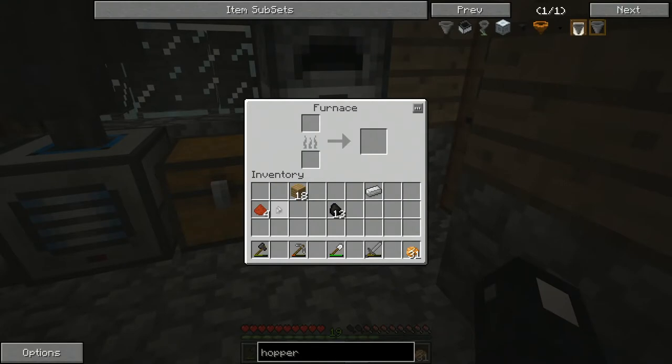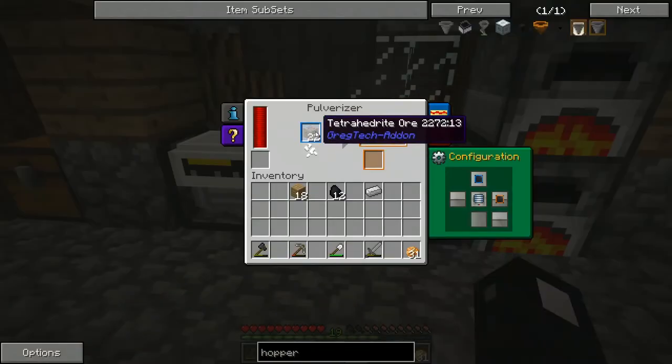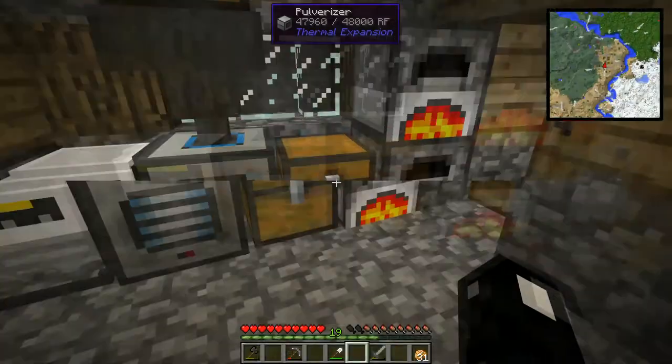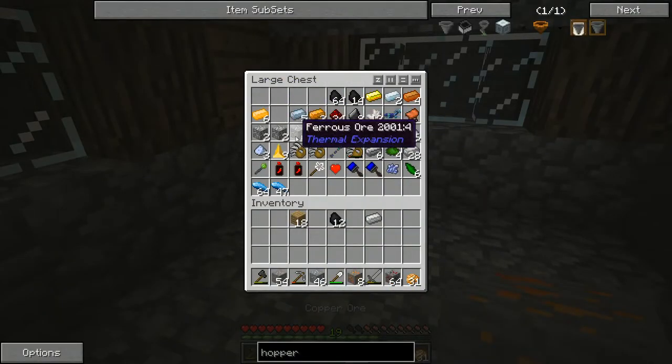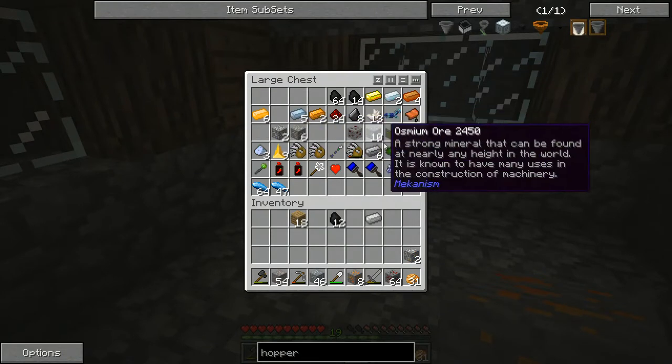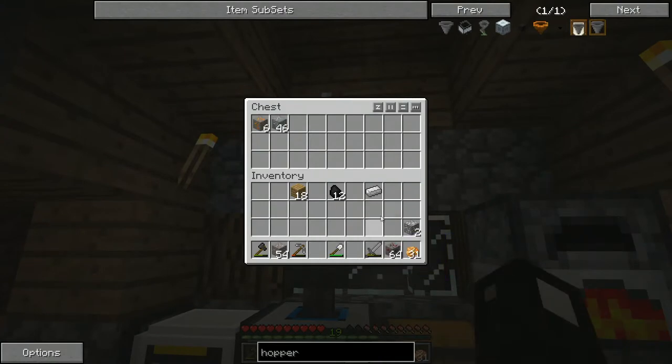I'm curious what tetrahedrite smelts into — I'm assuming it's just copper. I know if you pulverize copper there's a chance you'll get gold dust as a byproduct, and I'm wondering if this tetrahedrite is the same, but I'm not quite sure.